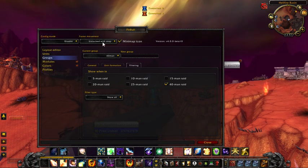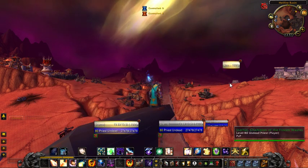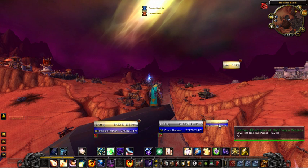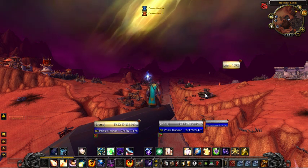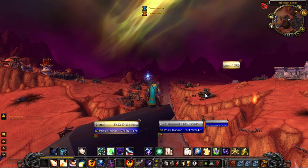If I disable config mode, you can see the look of everything the way it actually is. If I target myself, that's the way it's going to look when I have a target and a target's target. And that's the basic setup. It's very customizable — I've shown you very little of the actual functionality, but you get an idea of how it works, how customizable it is, and how you can make it do whatever you want. So we'll see you next time. Thank you very much for watching, and have a great day.